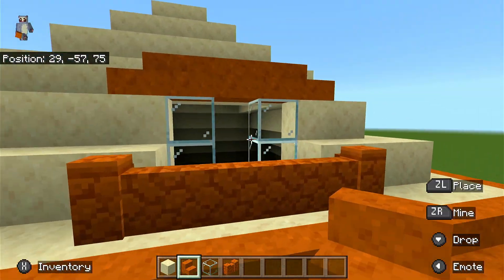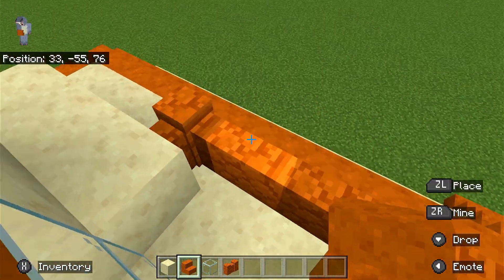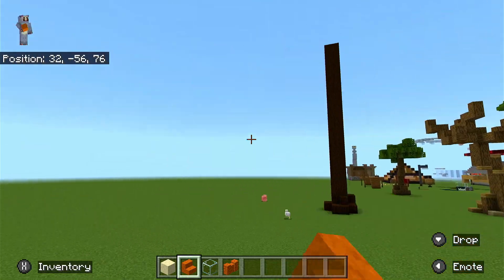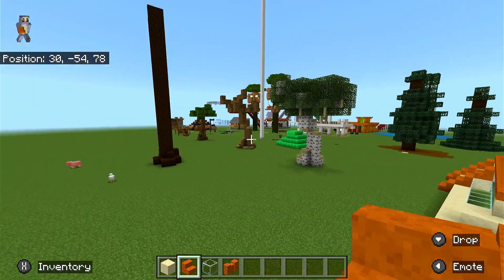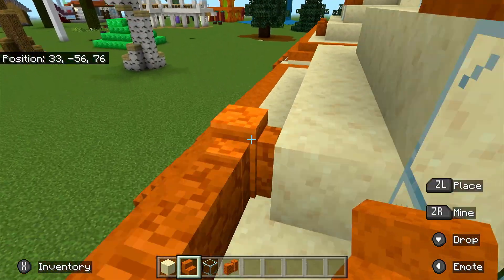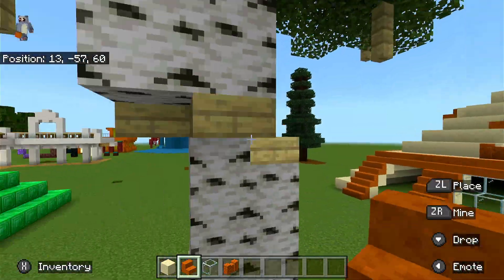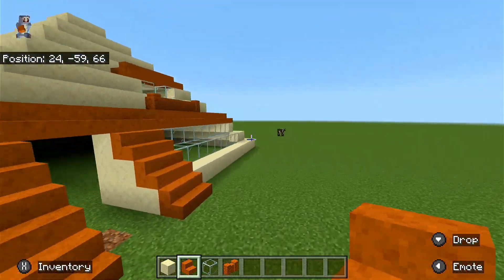Your front entrance should look like this and that's pretty much done for this side. You can also put a door here but I couldn't be bothered to do that. This is our balcony so you can look out on the desert. If you build it in the desert biome it looks quite good. I hope you like my custom tree — anyway I'm getting distracted.